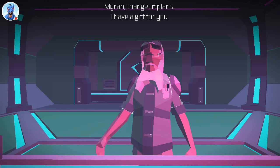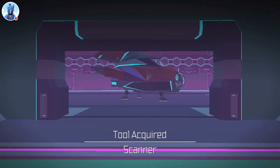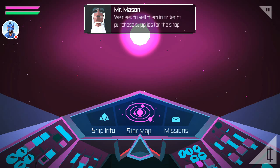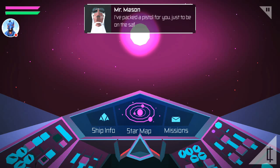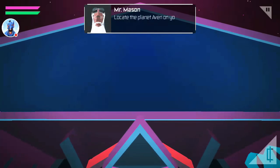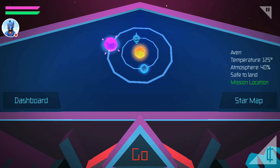Mirror, change of plans — I have a gift for you. It's a scanner. I think you are ready to take the next step in your training. The mission purpose: bio-scans. We need to sell them in order to purchase supplies for the shop — we're running quite low. I've packed a pistol for you just to be on the safe side, and I'm sending Kit-Kat down with you to help with the logistics. Locate the planet Avon on your star map in the Liquime system — it's highlighted in green. Once you land, Kit-Kat will help you out with the scans. Good luck.